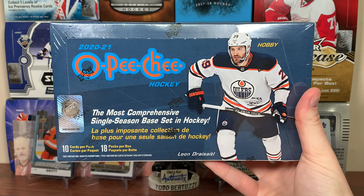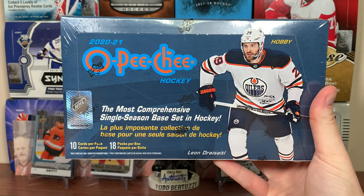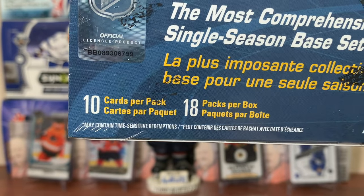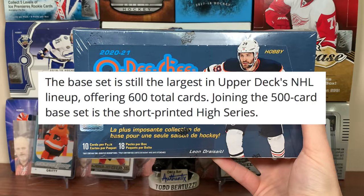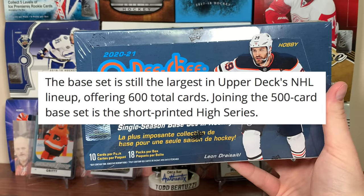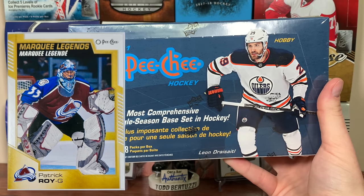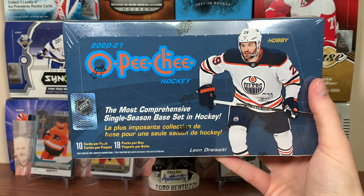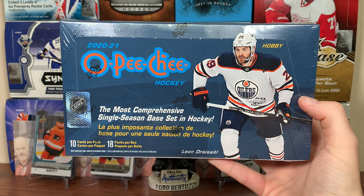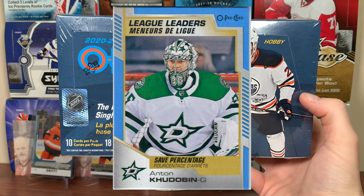Hey guys, Zeri11 here, and today we got a hobby box of 2020-21 OPG Hockey, featuring 10 cards a pack, 18 packs per box, so 180 total cards. OPG has a 600 card base set, including 100 short print cards, 30 marquee rookies, marquee legends are back with 20 cards, team checklist, team leaders, season highlights, stuff like that. The biggest draw for me is it's a large base set — you'll see players that you don't normally see.